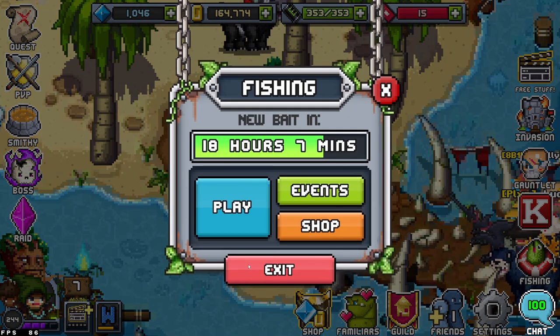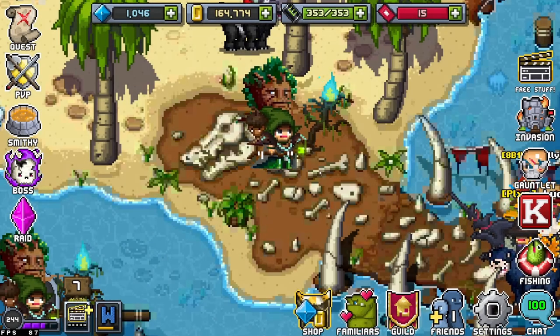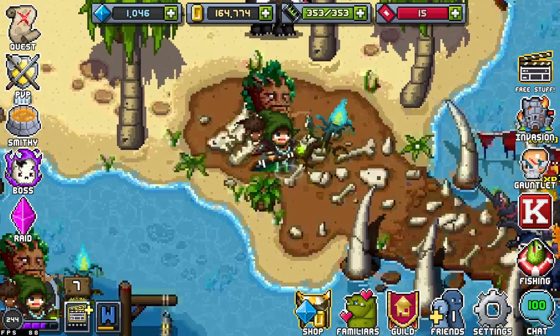For the second method, simply click on the Fishing icon, then hit the Exit button. But not before you hit that like button! If you like the content, you should consider subscribing as well — we wouldn't want Lucifer to come steal your precious loot, would we?